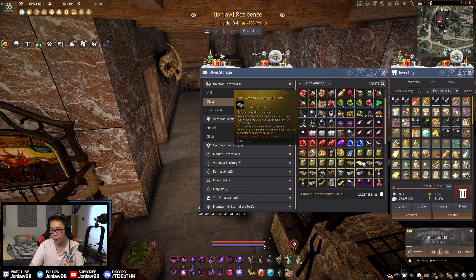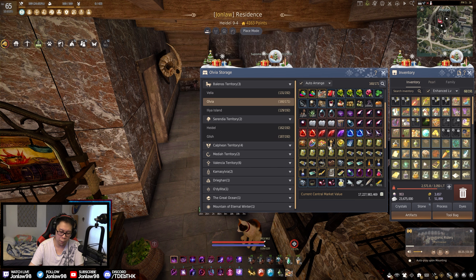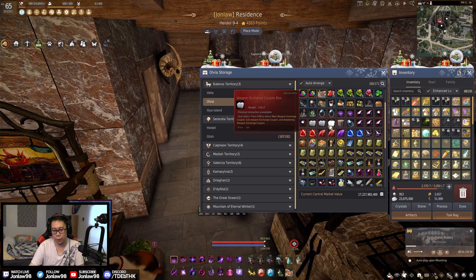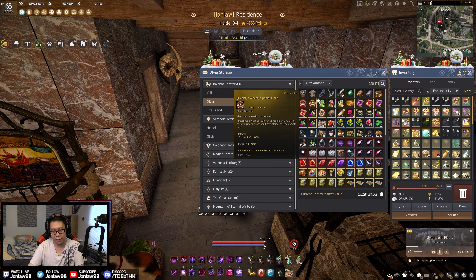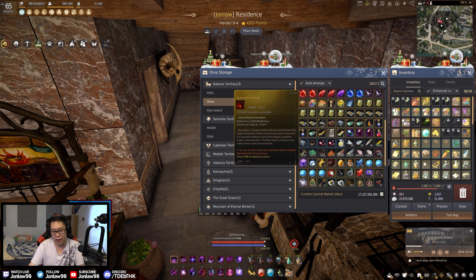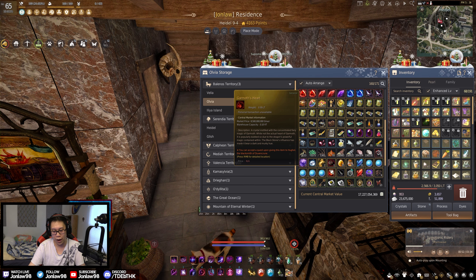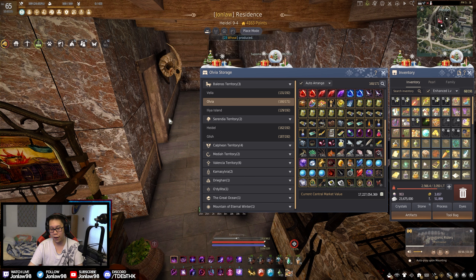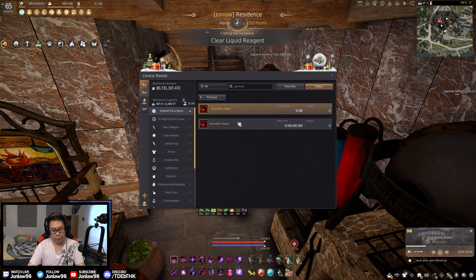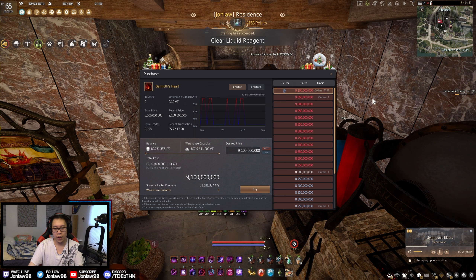Olvia is a storage I use for things I think are important but won't be using right now. A lot of crystals — in case I get clapped at a grind spot and lose something important, I have backups. I think a lot of people should have crystal backups just in case. I also have weapon exchange coupons from years of playing, event items that are rare and important but not needed right now. That's why stuff goes in Olvia.